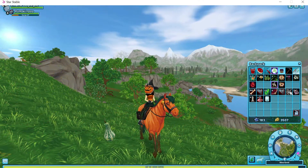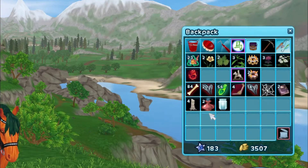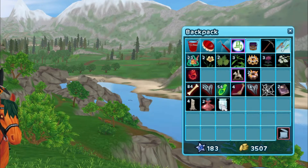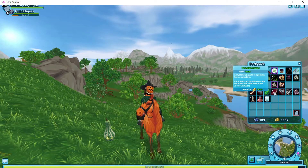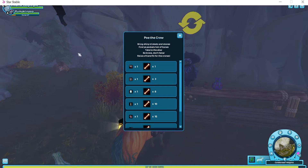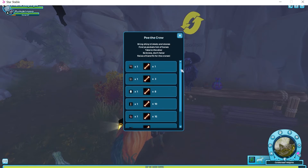Some of the items you can get from the Haunted Trail Ride you can actually turn in for quite a lot of Jorvik shillings, which is really cool. At the end of the Haunted Trail Ride, you can actually find Poe the Crow — it's at the end of the little cave where the animal chases you. With Poe the Crow, you can swap items for unbroken bones, which is really helpful especially when you are trying to collect 80 unbroken bones.